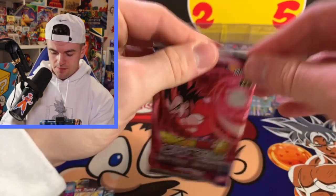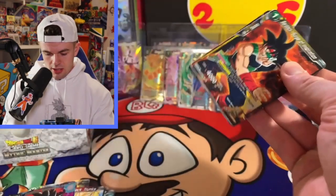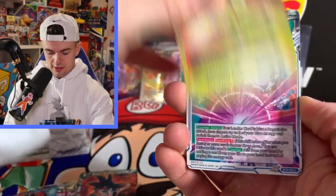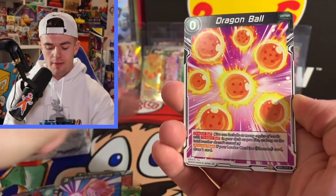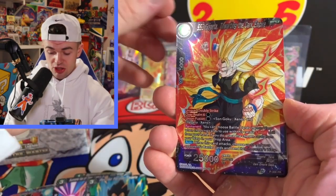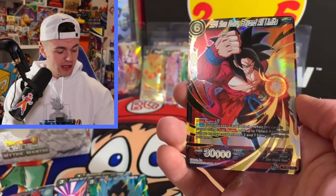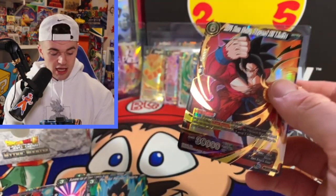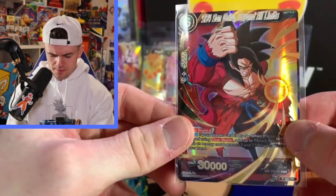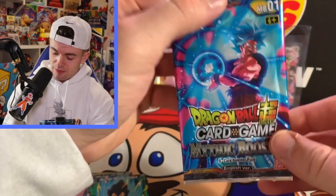Let's go, Mythic Booster — could this be the pack, could this be the one? Dimension Magic, Supreme Kai of Time — we get the Dragon Ball! SS3 Gogeta, SS4 Son Goku Beyond All Limits — okay I'll take it baby! Very nice card here — Mythic Booster is stacked!